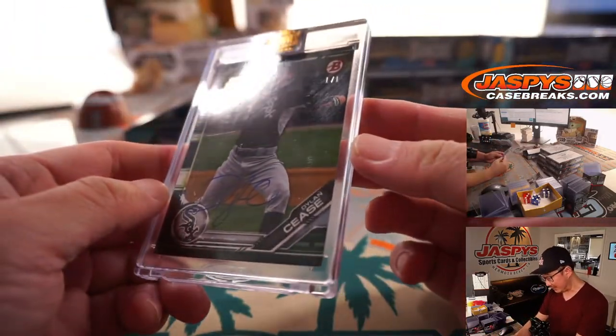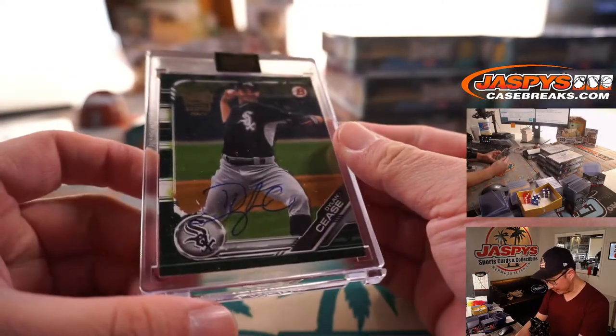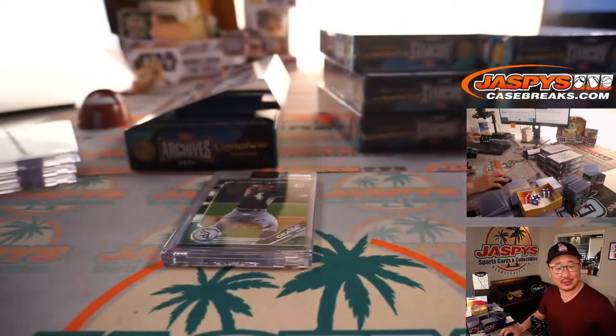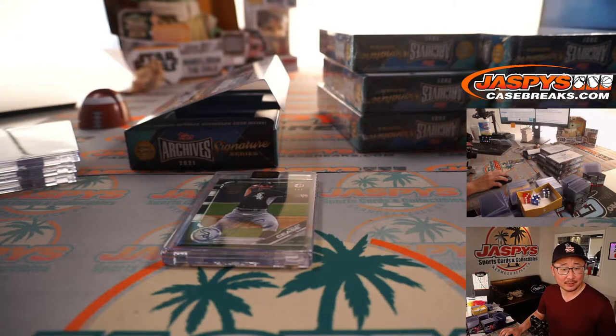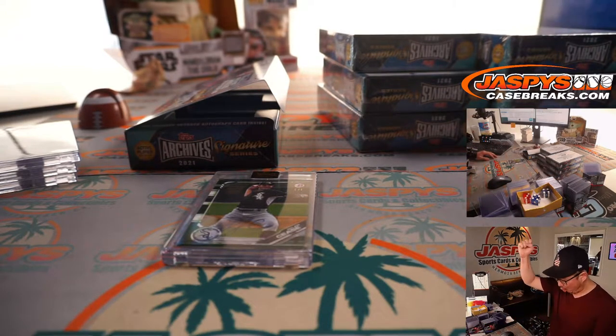We got Dylan Cease, another one of one. See the number stamped right there. Dylan Cease — this will be for Daniel Hayes, Daniel. All aboard the Big Hit Express! Whoop whoop.